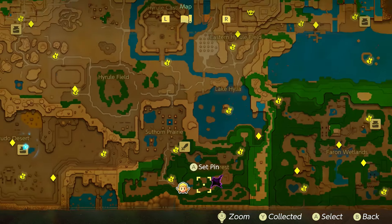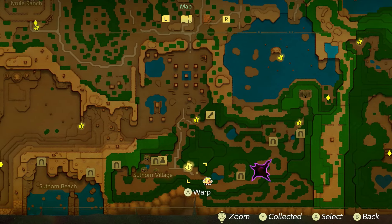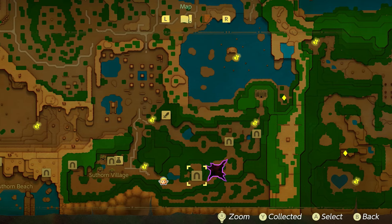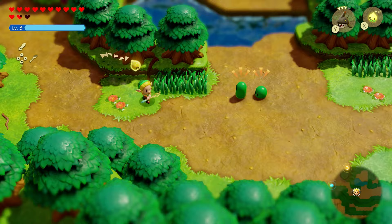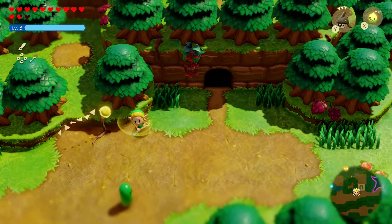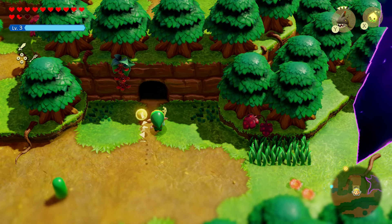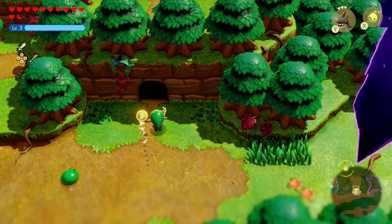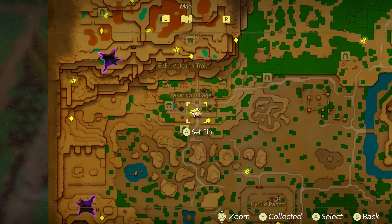For fairy bottle number one, go to this location on the map. Once you beat the first dungeon and unlock the southern village area, there's a cave right here. Head inside and go to the very back to get the bottle — it's extremely easy.